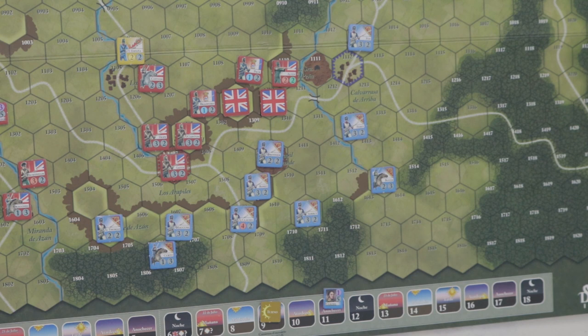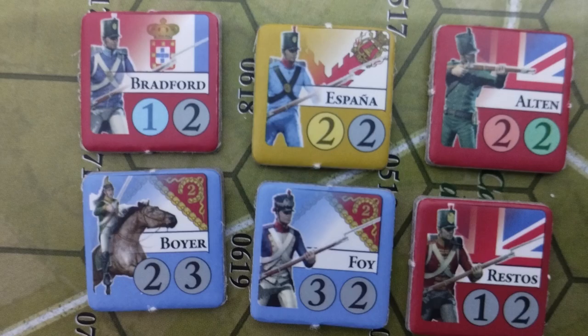Hay muchas reglas opcionales que no es necesario aplicar en las primeras sesiones. También hay caballería — unidades de caballería que se pueden ver claramente — y unidades de artillería, que son las más escasas. Luego están las unidades partisanas, de menos potencia.